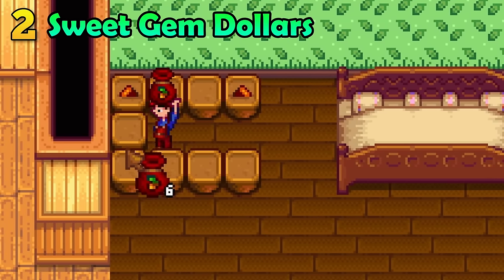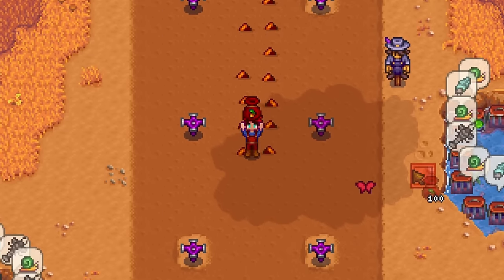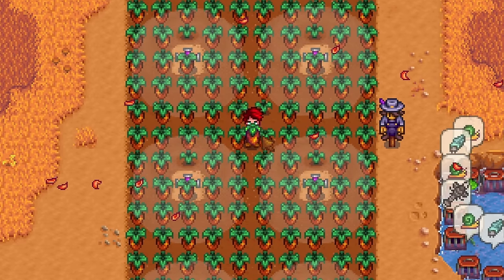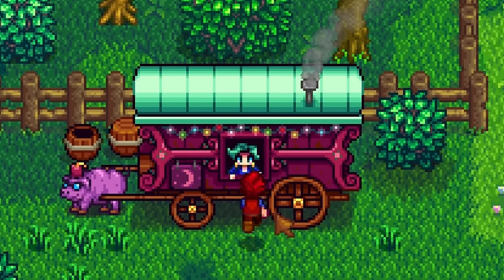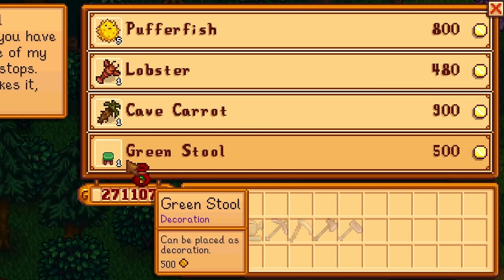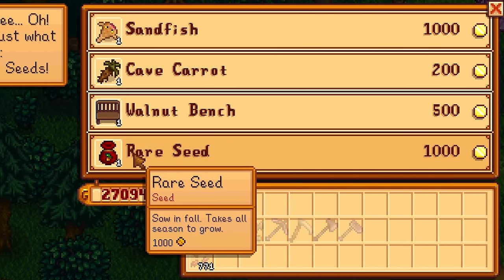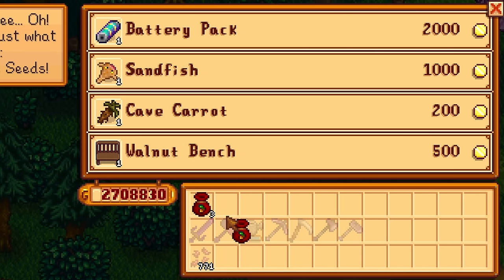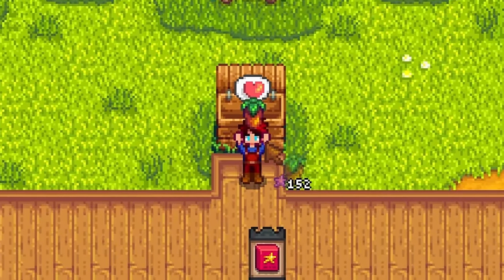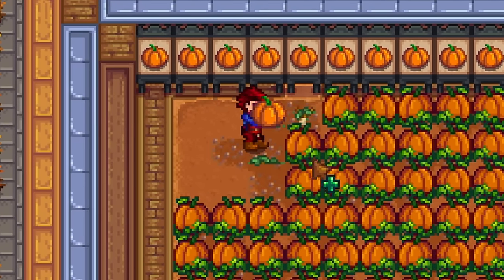Rare seeds that turn into sweet gem berries aren't really the most reliable way to make bank in this game. They take forever to grow and getting the seed is really unreliable — unless you abuse the mechanics of the game. Did you know that rare seeds will always show every single Friday and Sunday during spring and summer, set at a fixed price of only 1,000 gold? Buy a seed every single day during these seasons and grow them when fall hits. You can easily triple your money with just a little bit of effort. I mean, what else are you going to grow in fall? Pumpkins? You know what, that's actually a good idea. Pumpkins are great.